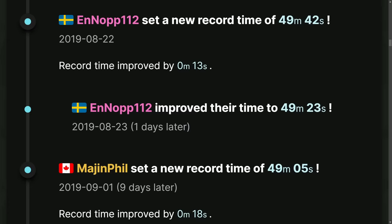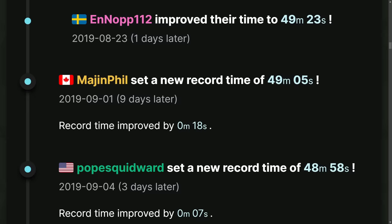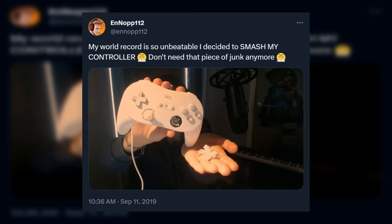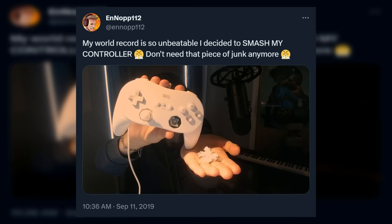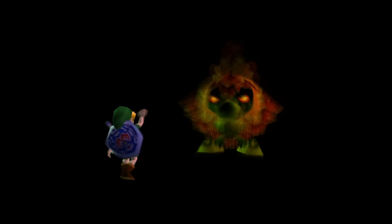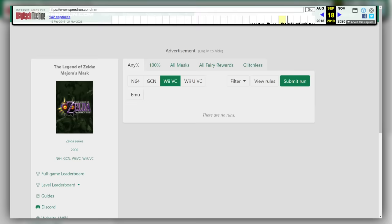Eventually, on September 10th, Enop would lower the world record down to a 48:32, beating Pope's record by over 23 seconds. And as a display of absolute dominance, Enop smashed his classic controller he used for Wii U, confident that no one would beat his record. People had already begun to move on from the Wii U because it was just that unfun, and the leaderboards were also split between platforms, further disincentivizing Wii U competition.